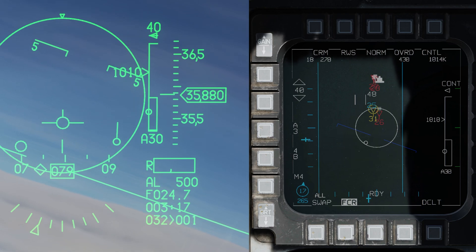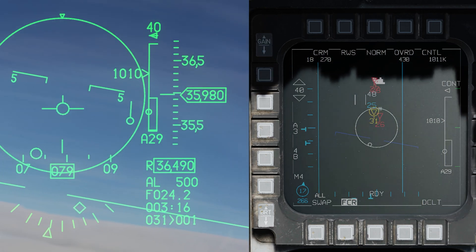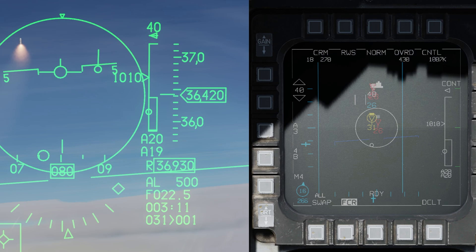So this is a pretty good shot. Let's go ahead and resume the flight — we're going to go ahead and take a FOX 3 shot at this first bandit. All right, we're going to pause again — you can see the missile in the top left of the screen is on the way. Let's talk about the HUD.